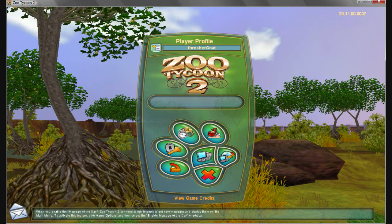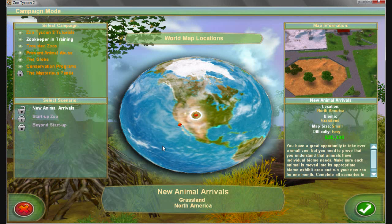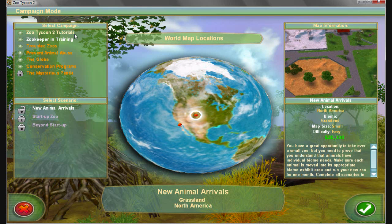Zoo Tycoon 2 is what we're playing today. I played this game a long time ago and I remember doing pretty well at it. But today we're starting with a brand new profile so I can show you guys how to start properly. The option is saying that I don't need to learn how to play Zoo Tycoon 2 — that's what you guys need. So we're going to start by selecting to play a campaign game and skip the Zoo Tycoon 2 tutorial.